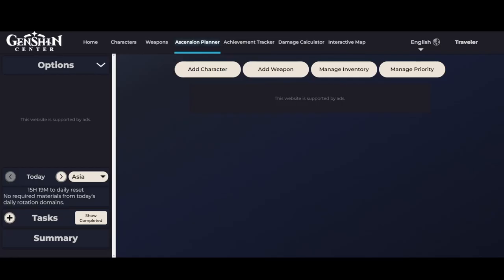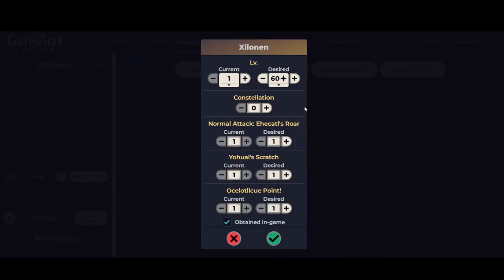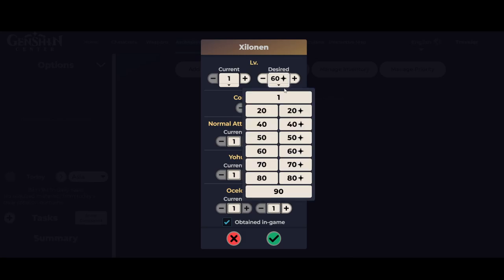Hello, and as you can see, we are in GenshinCenter.com in the Ascension Planner tab. The way you use this planner is really simple and intuitive. All you have to do is add the character you want to build. I'm going to click on Shilonen, obviously, because I want to build her.